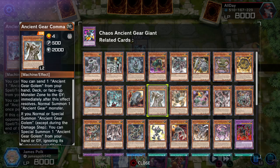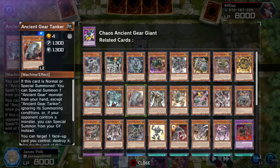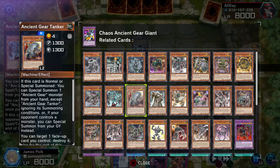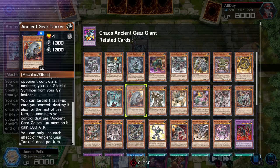Ancient Gear Tanker and Ancient Gear Commander are both Level 4. Tanker is 1300 both ways, Commander is 500 Attack 2000 Defense. Tanker is a Rare: upon normal summon, you can special one Ancient Gear monster from your hand that isn't Tanker, ignoring summoning conditions. Or if your opponent controls a monster, you can special it from your graveyard instead. You can also target one face-up card you control — spell or trap included — and destroy it, and for the rest of the turn all Ancient Gear Golem monsters you control gain 600 Attack. Each effect of Tanker is once.